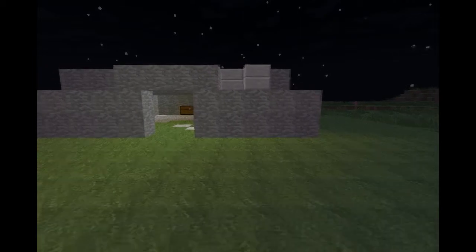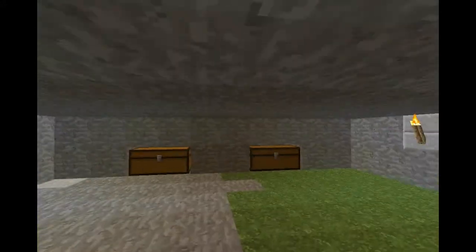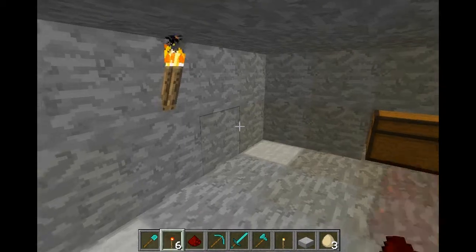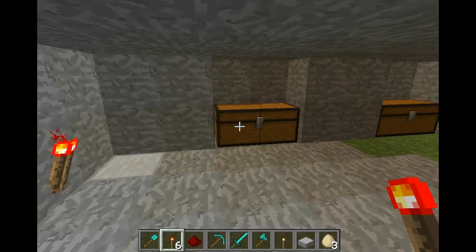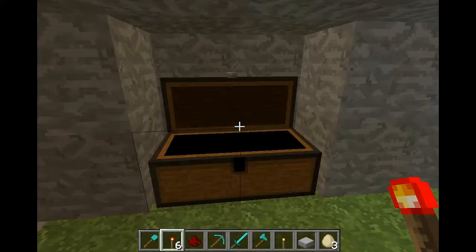So if you're wondering what this is, this is a secure redstone mechanism that has to do with chests. Simply all you have to do is place a redstone torch right here, and these blocks will pull out and you can access your chests.